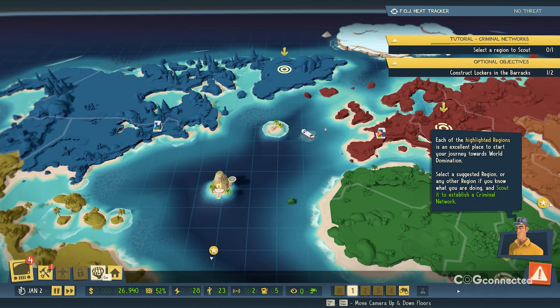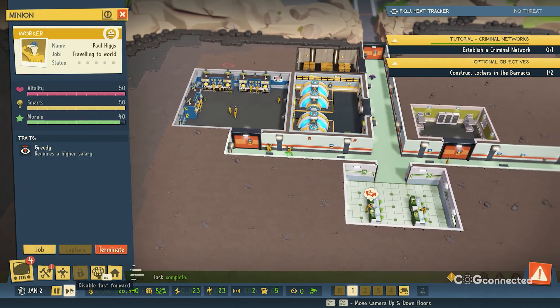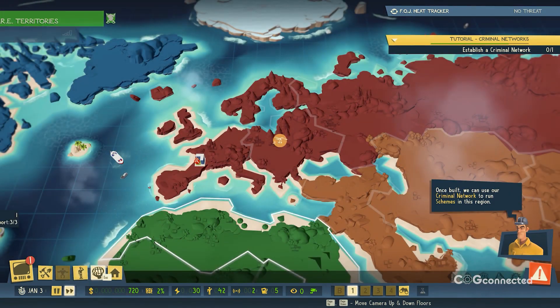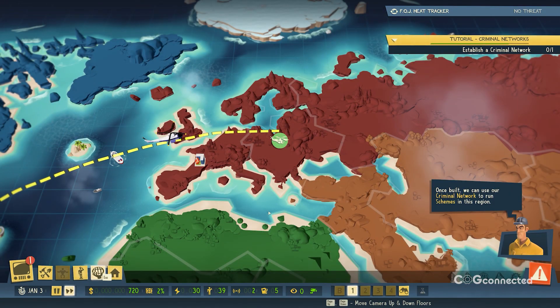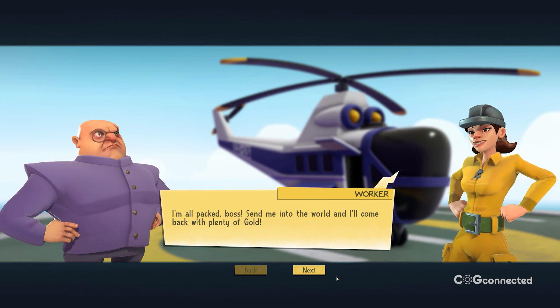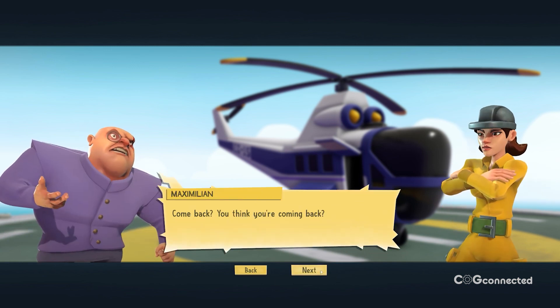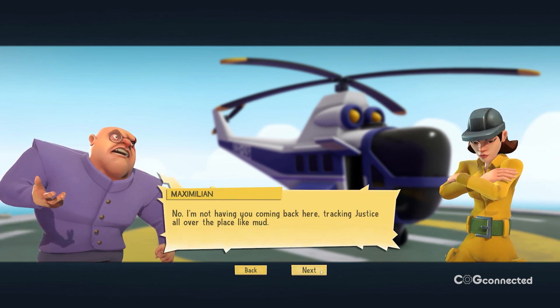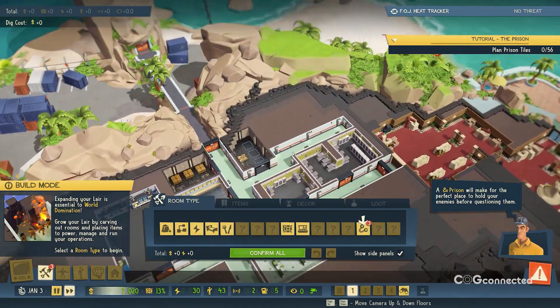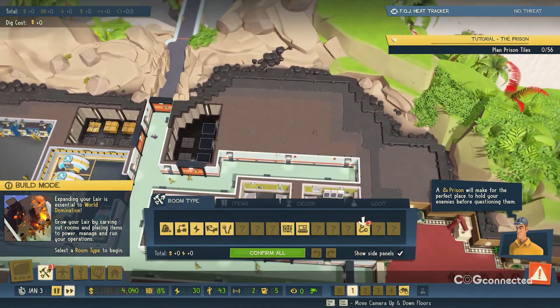Sometimes the good guys will come snooping, and it's up to you to kill, capture, or distract the Agents of Justice. Repelling secret agents is the good stuff. Your evil base can build a casino as a front, and spies are easily distracted by martinis, roulette wheels, and karaoke. But if they manage to make it into your inner sanctum, spies will have to navigate a labyrinth of guards, cameras, and devious traps. Researching and positioning the perfect laser fence or poison dart launcher is good fun.